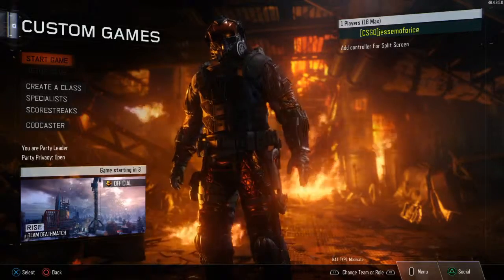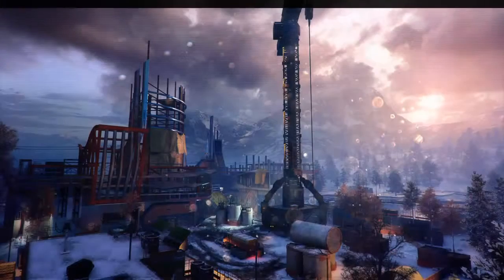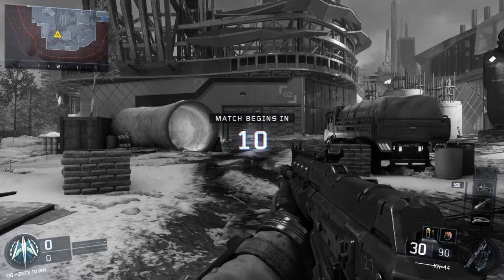Alright, we're getting into a private bot match so I can show you guys around Rise. We're going to go down the list in order and start with Rise. I like this map — I think you guys will like it too. There are a few complaints, but I'll get into that when we actually get into the match. This is like a snowy, classically played map. There's not a whole lot of places to do your wall run. It's a very standard Call of Duty flowing map.